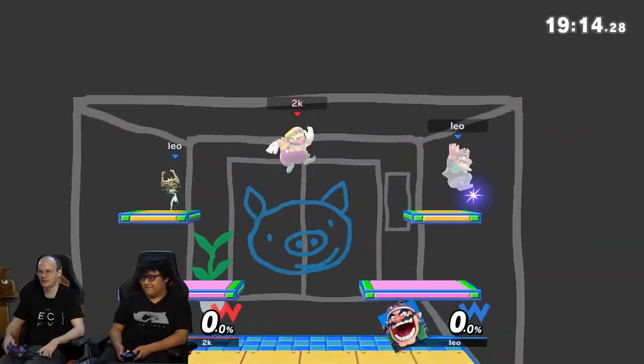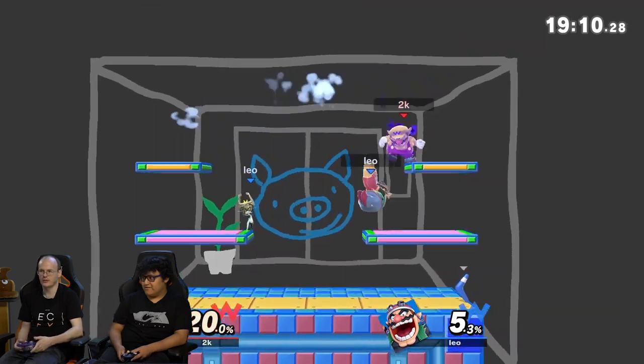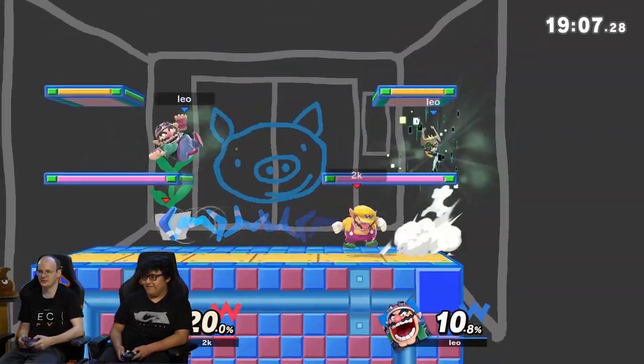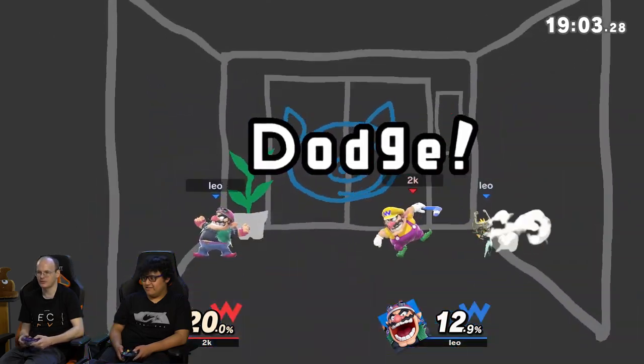Anyway, this character is just Leo's ally. We all know Leo only does nairs, and this Wario - all he does is nairs. So all you do as Wario is nairs. It's a frame 4 nair. It's really good. Just block anything, just run shield and then just nair.